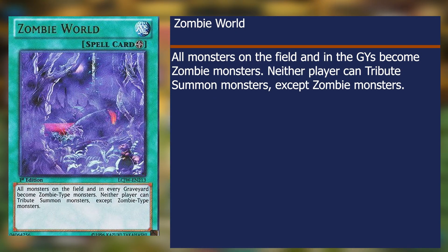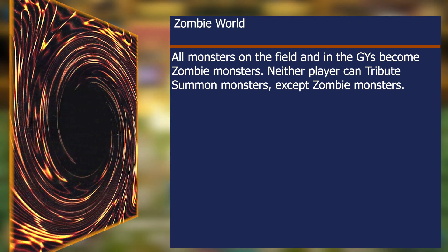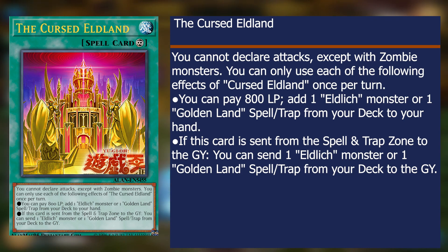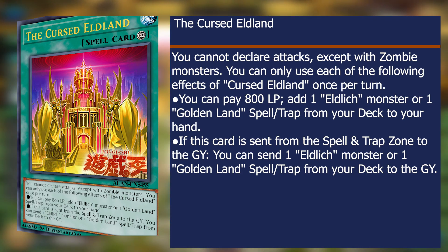Zombie World makes it so you can mess up most XYZ summons and makes it harder for some cards who need certain keywords to work in the graveyard, because of the change of their monster typing. This card is made for shenanigans — blatant and mischievous shenanigans — creating another roadblock and making it difficult for your opponent to make a good defense. Curse Elden makes it easier for you to pull Eldlich and Golden Land spells for 800 life points directly from your deck into your hand. If this spell is sent to the graveyard, you can use it for free instead, just once. This is a great card to tribute to resummon Eldlich and is an even greater card to get everything you need out and to your hand.